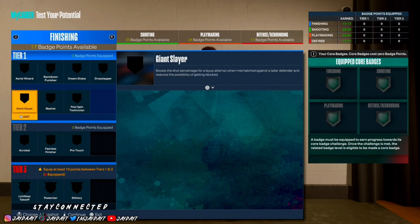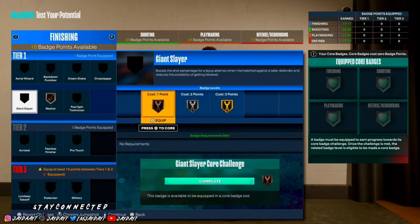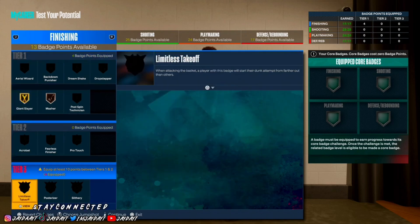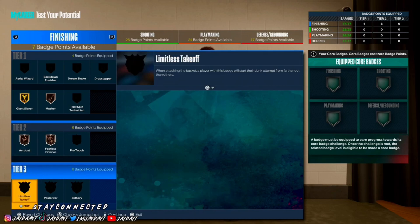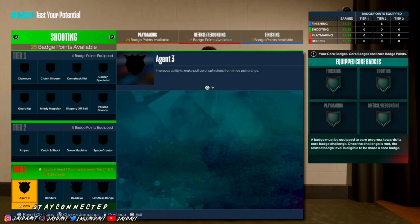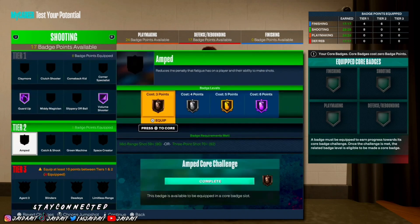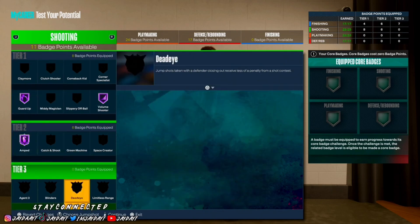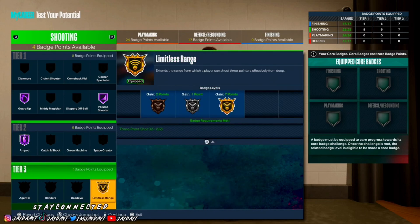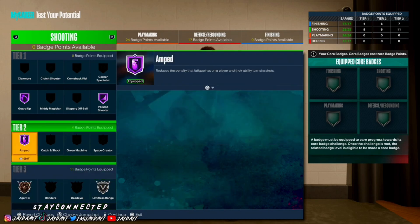For finishing badges I have Masher, Giant Slayer on the highest level, Fearless Acrobat, and Limitless Takeoff. For shooting badges: Volume Shooter, Guard Up, and I had Limitless on Silver which gives me five more, and I'd probably put on Agent 3s.